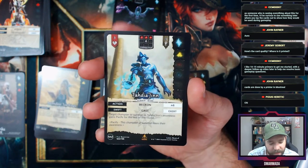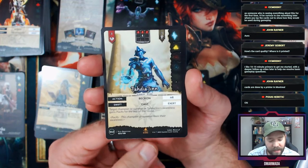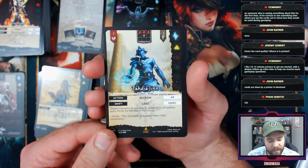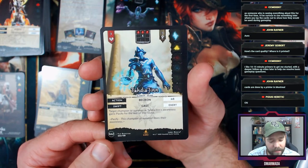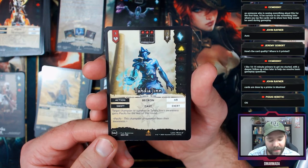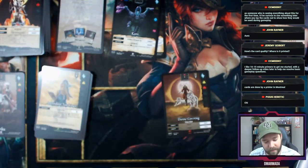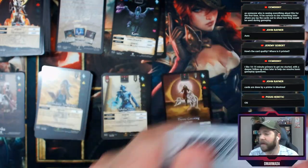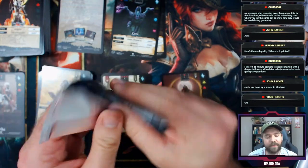Followed by a rare — Tadia Jin, a genie. You beckon him for eight, then target champion or summon in his awareness gains Pacify — he just says, 'nah, pacified.' I dig that.